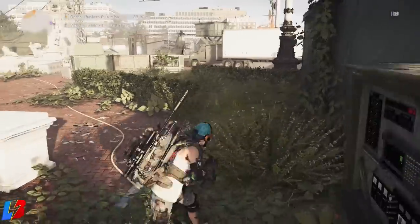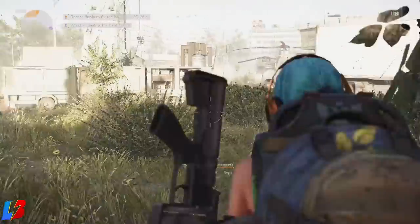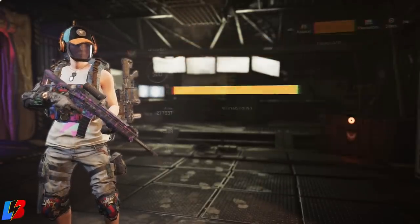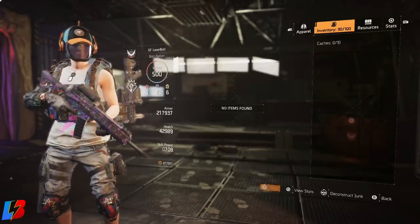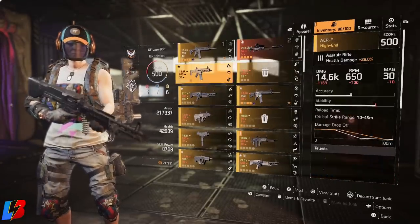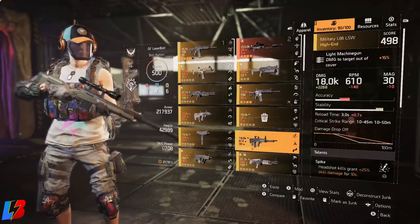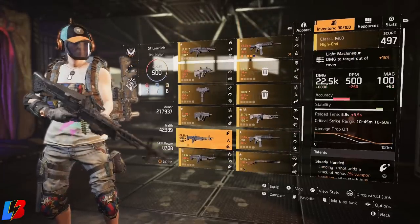That said, it is one effective way to get a weapon with higher damage, as the drop rate for higher damage weapons is increased in the Dark Zone compared to any other area in the game. For option number two, if you don't like the Dark Zone, you can farm Dark Zone caches, which will give you a higher base damage weapon. The downside is you'll only get one or two weapons at a time, but it's a good way to farm without worrying about other players taking your contaminated loot. Check out my linked video on how to farm DZ caches.